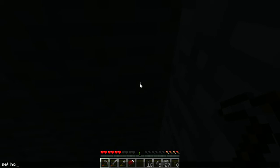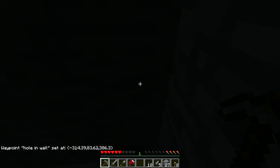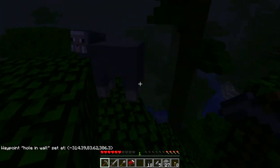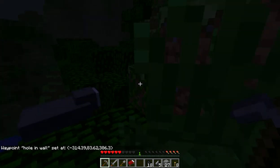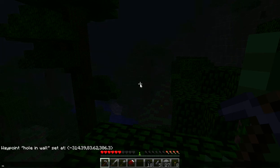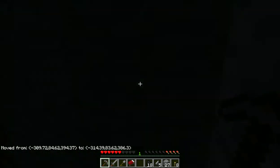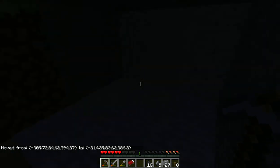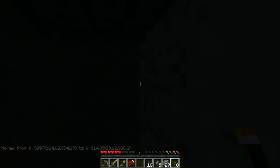Let me give you a little example - I'll set a waypoint: 'hole in wall'. Then I go over here, jump up, turn around, and type 'go to hole in wall' - and it takes me straight back in there. That's what Single Player Commands does and it's very helpful.